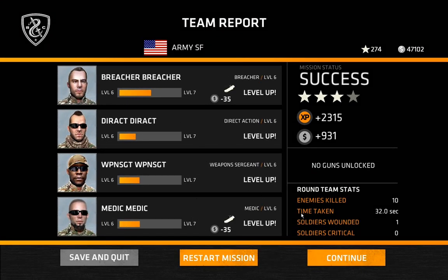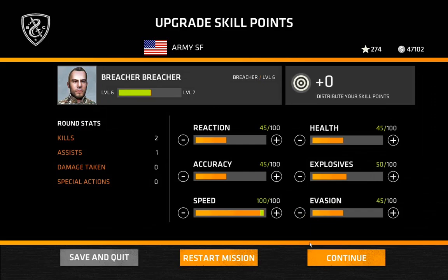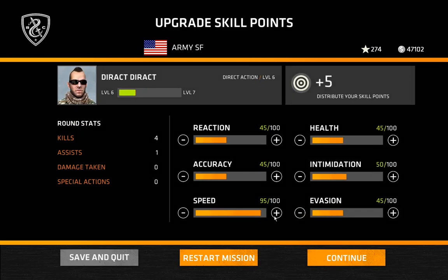Let's get this going — pretty much easy with the grenades. Direct Action can move here, Medic can move down here, throw in your stuff, and the Weapons Sergeant can kick their asses. The Weapons Sergeant stopped firing for some reason, but he can step in and finish them off. It doesn't matter if I move the rest — he kills them both. Nothing to it. They're level 7 now, and they're all at 100% speed so they move as fast as possible.